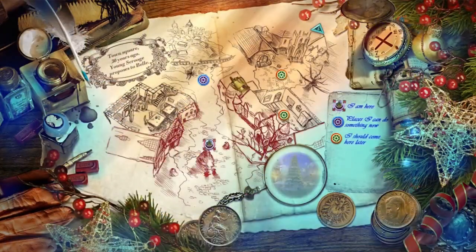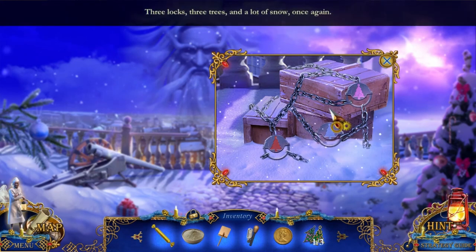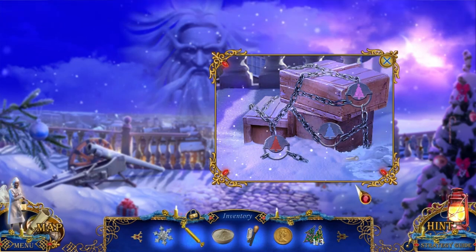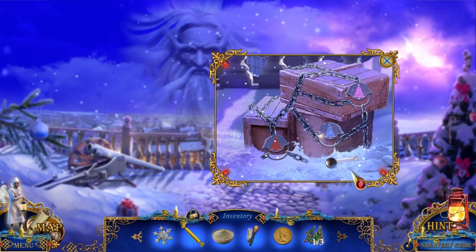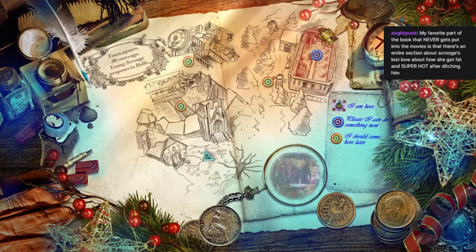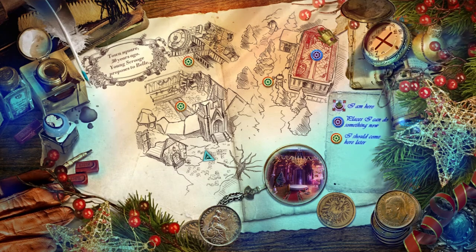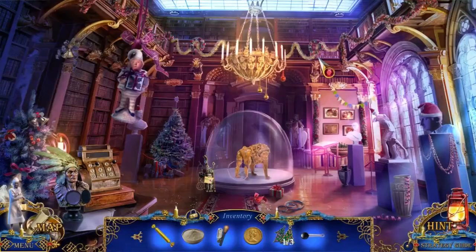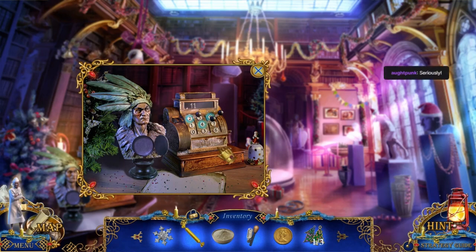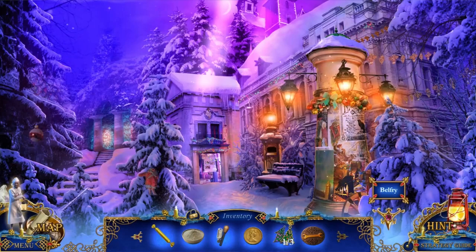Three locks, three trees, and a lot of snow. I've got a freaking shovel of snow. And I got a cash register handle, because that makes sense. My favorite part of the book that never gets put in movies is that there's an entire section about Scrooge's lost love about how she got fat and super hot after ditching him. I have to make 11, I guess. She got super hot because she got fat, or she got fat and super hot.